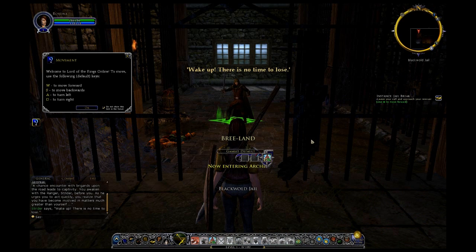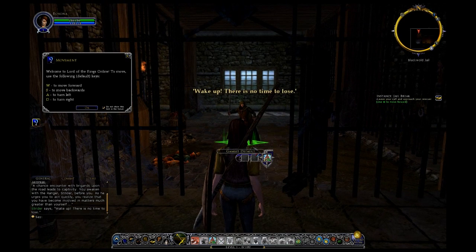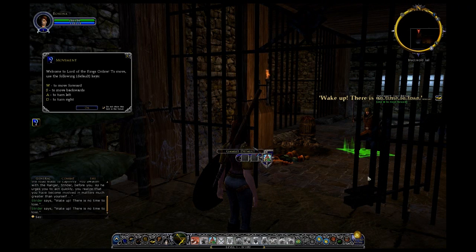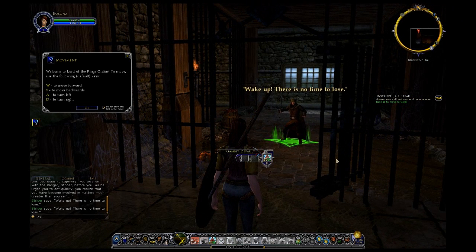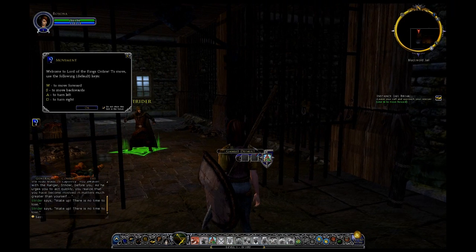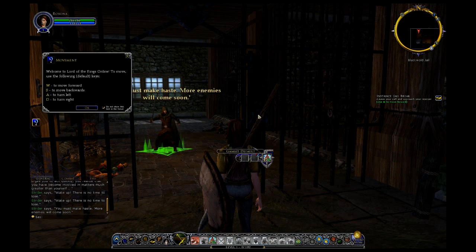Brigands upon the road lead to captivity. You awaken with the Ranger Strider before you as he urges you to act quickly. You realize you have become involved in matters much greater than yourself. That's a pretty cool opening. You've got your basic movement with WASD keys. One thing I notice is that my gambit default panel is just kind of hanging over there — I don't care for that too much. This game gives you the ability to customize your screen without any add-ons.